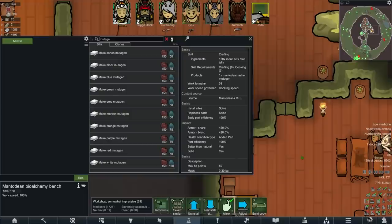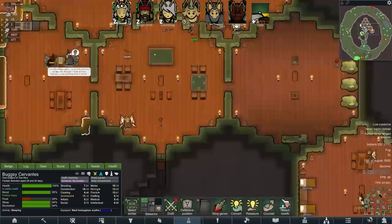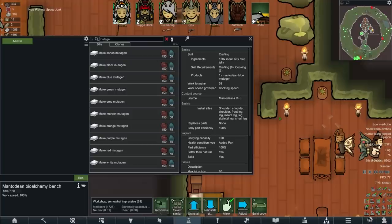And then people thought it was a freaking waifu. Now, my first duty, and the duty of any good hive, is of course to the queen of the hive, little Bugsy herself. We've got to take a look at these mutagens and try to make her as perfect and powerful as possible. We made a good start yesterday by buying all of those royal insect upgrades — the pheromone secretor, synaptic cerebellum, and the ventricular sleeve.